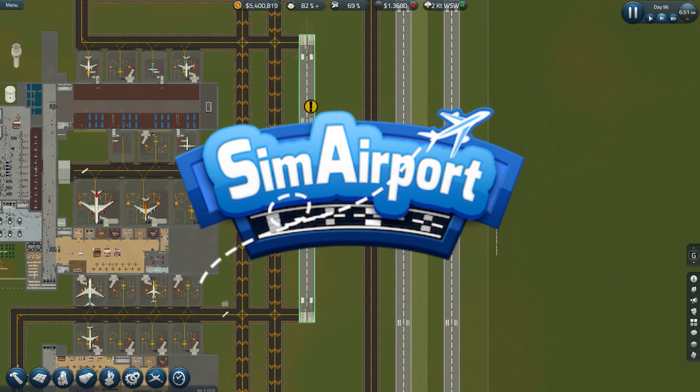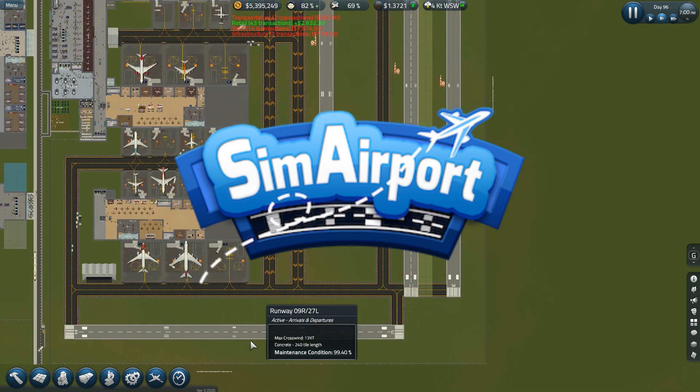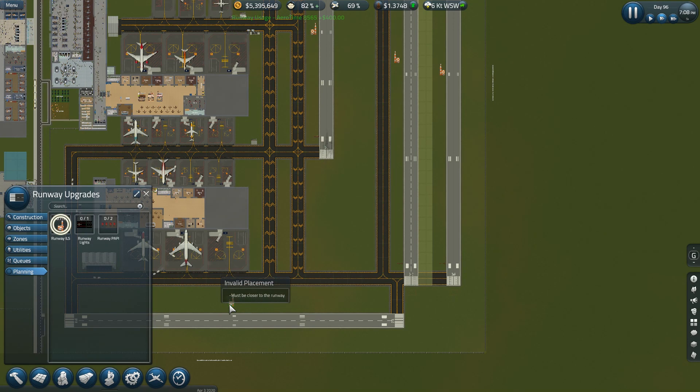Hello everybody, and welcome back to Sim Airport Season 7. I'm Tenacious Viking, your airport manager and host. I've ordered the dismantling of this runway because the new one is now active, and I do not have the ILS or the PAPI on it, so I need to do that.